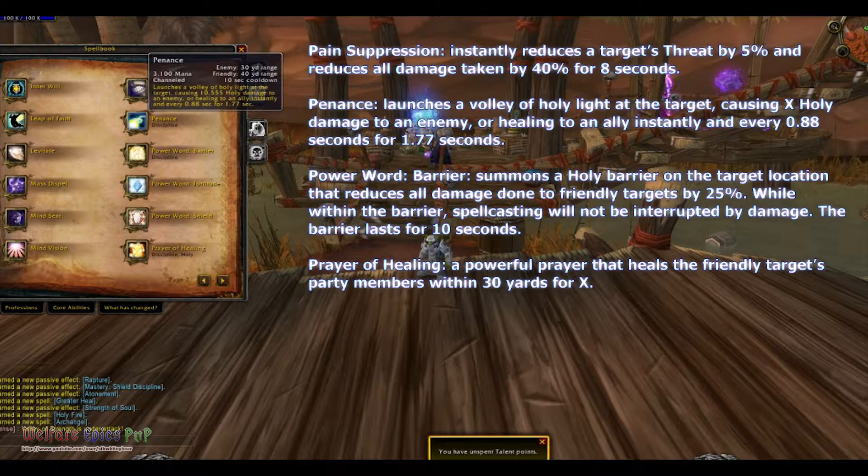Penance launches a volley of holy light at the target, causing X holy damage to an enemy, or healing an ally instantly and every 0.88 seconds for 1.77 seconds — so basically it procs twice.